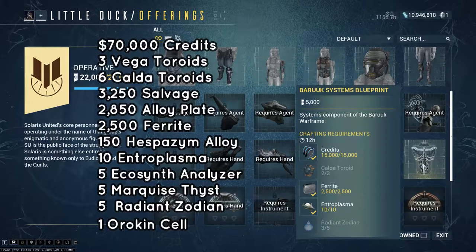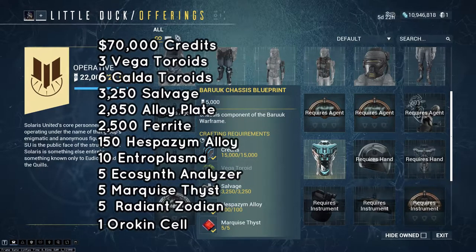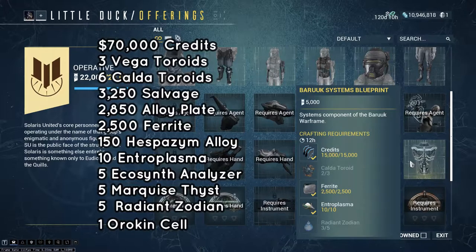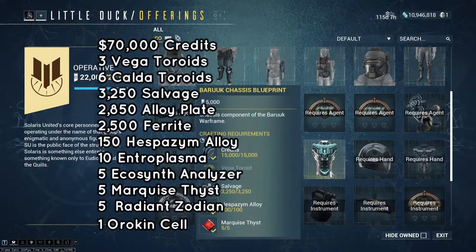You're also gonna need to do a little bit of mining — you'll need 150 Hespazym Alloy. You're gonna need to do a little bit of fishing as well, because you're gonna need Entroplasma as well as the Ecosynth Analyzer. That's actually not hard to get — I'll show you a little bit later on how to get those specifically.